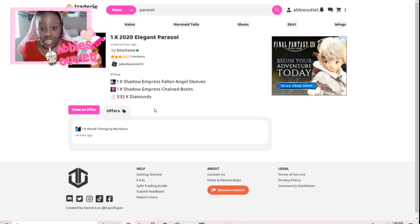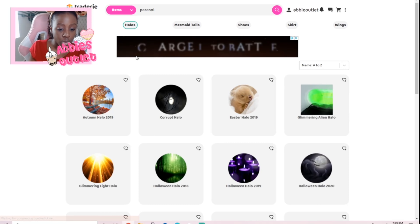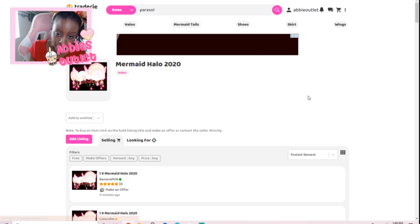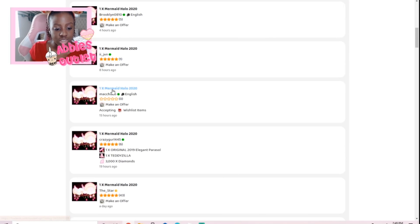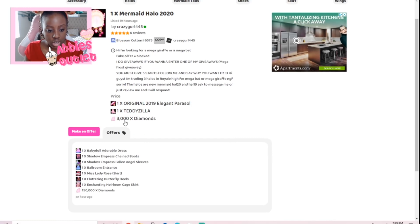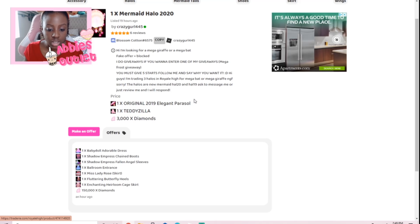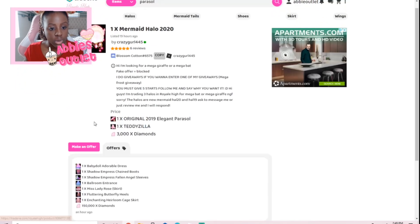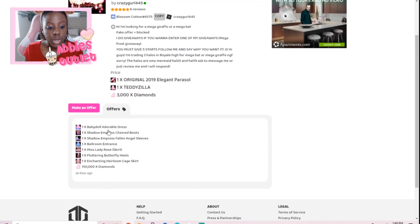Now I'm going to show you how to get halos, because halos are a hot thing going on in Royal High right now. Let me show you how to get the mermaid halo 2020 — a fan favorite. As you can see, there are so many listings from people wanting to sell a halo. Here's one with a price attached: one mermaid halo 2020 for the original 2019 elegant parasol, a Teddy Zilla, and 3000 diamonds.